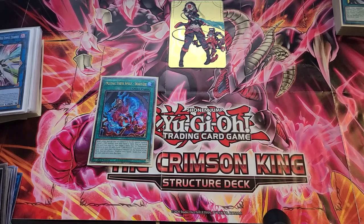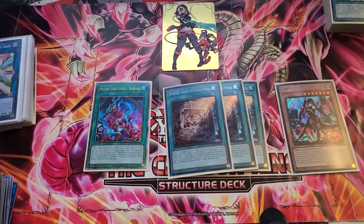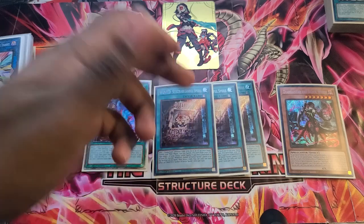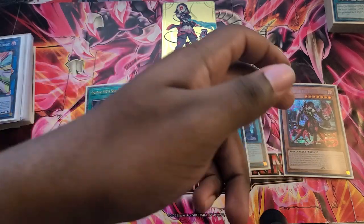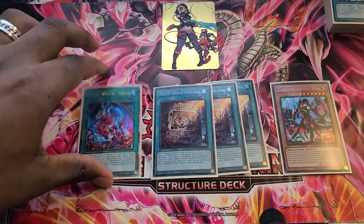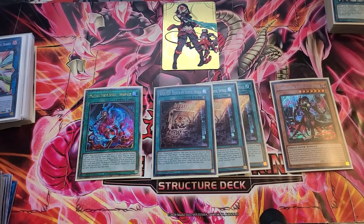For the wanted package: we play one Snake Eye, triple Wanted, and a single Diabelle Star. I'm not on more Diabelle Star because I don't care about this thing hitting the grave. If they want to banish it to stop Wanted from getting me a card, I really don't care — by the time it's in the graveyard, it's already fulfilled its purpose. It's already gotten me into the rescue side of the deck. If I draw Diabelle Star, she's just another extender. Maybe if I was playing Selene I would care, but Selene isn't in my extra deck.